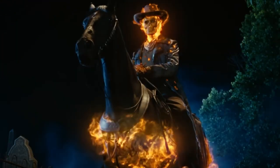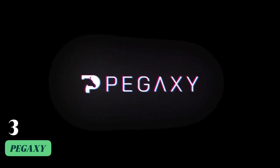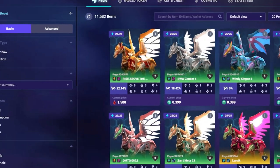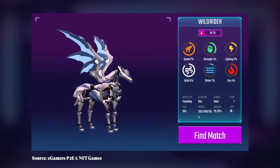If you are looking for more horsepower — literally — then Pegaxi might be for you. Instead of racing with cars or bikes, you race with horses: cool-looking winged mech horses, to be exact. To play Pegaxi, you'll need to buy a Pega NFT, after which you can enter a race for free.